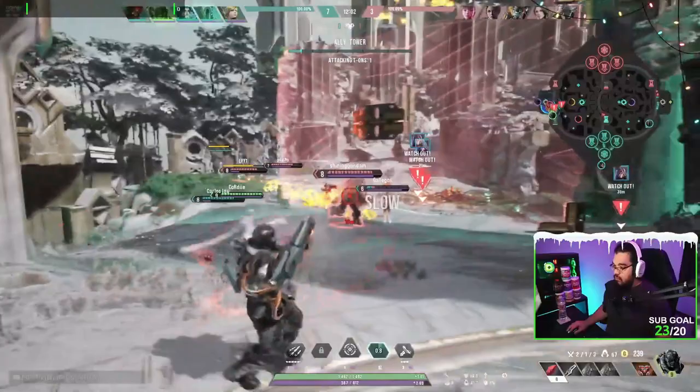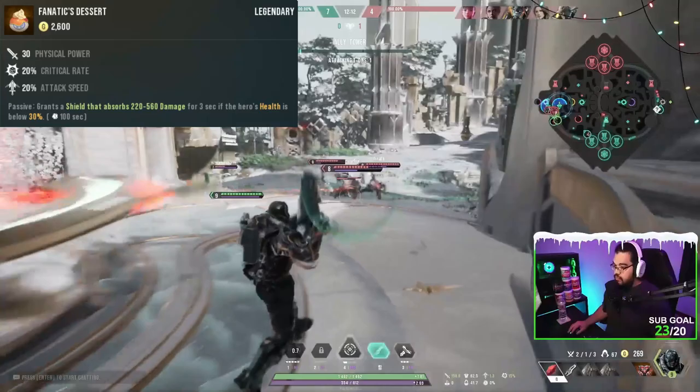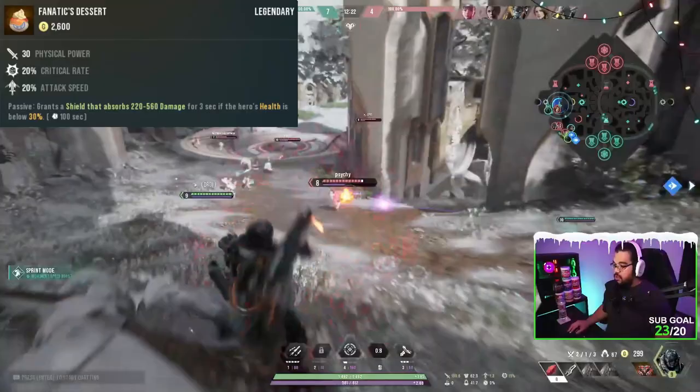From there you're going to start building into your crit. In this game right now, crit is just busted - it does so much damage, you want to start as early as possible. So we're going to go into Fanatic's Desert pretty quickly. This is a great build item at 2,600 gold - you're going to get power, start building crit, and get attack speed. The passive gives you a shield whenever your health drops below 30%.